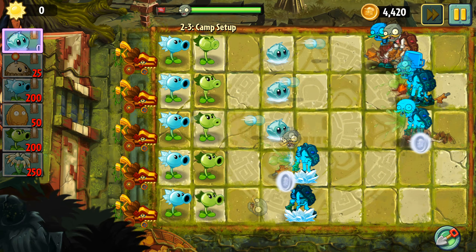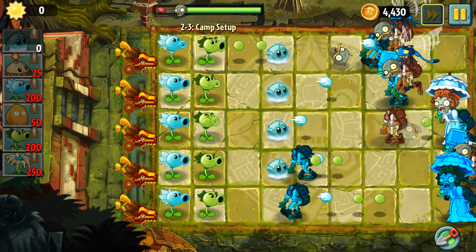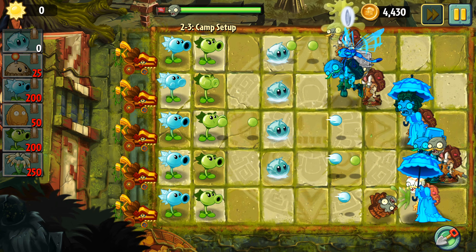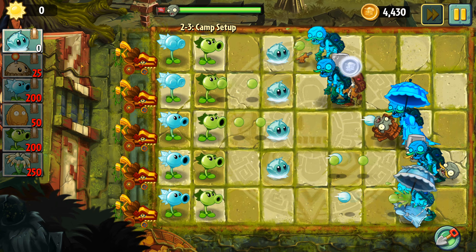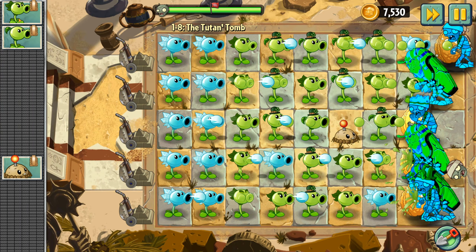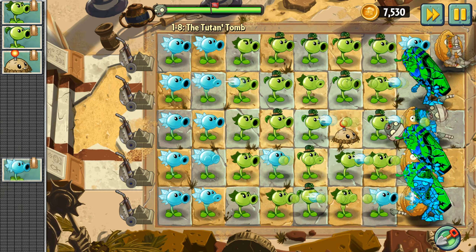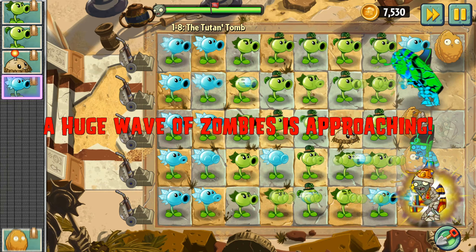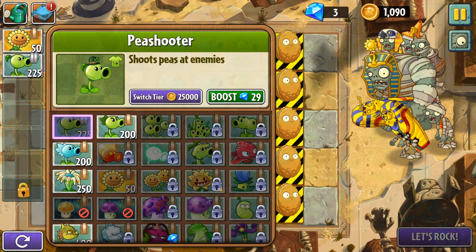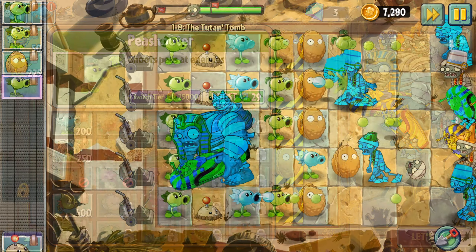Next, we have new and returning plants. All microtransactions in the game have been removed, which means not only do we have access to all the original plants in PvZ2, we actually have free access to all of the premium plants that were once locked behind the dreaded paywall. But it doesn't stop there — we also have a barrage of returning Plants vs Zombies 1 plants, such as everyone's favourite Ice Room, as well as a number of completely new plants that I am yet to discover. So there is a whole wealth of new plants to discover and test out, which I think is amazing.